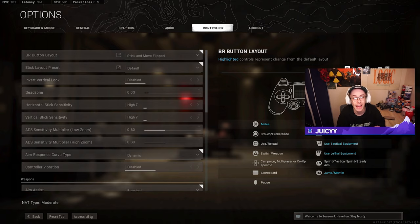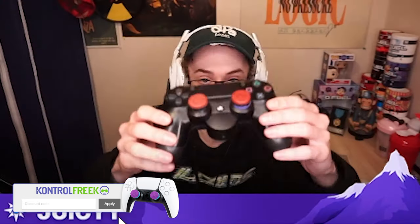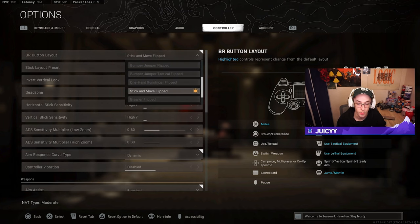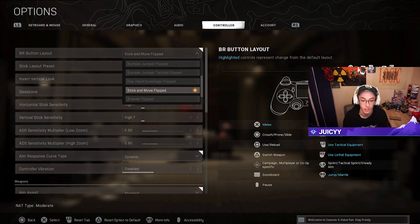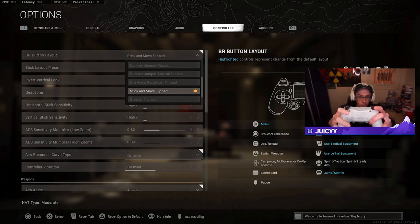Starting out with the absolute basics, we're going to look at controller settings. We're starting with the BR button layout — things like stick and move flip, default tactical, etc. I personally have control freaks, a precision ring, and PS4 back pedals on my controller. For the button layout, I've gone with stick and move flipped for two reasons: it allows you to use your right analog stick to jump and X to melee, so you keep your finger on the analog stick when you jump-shot instead of taking it off.